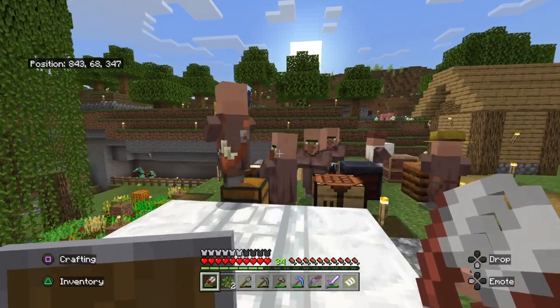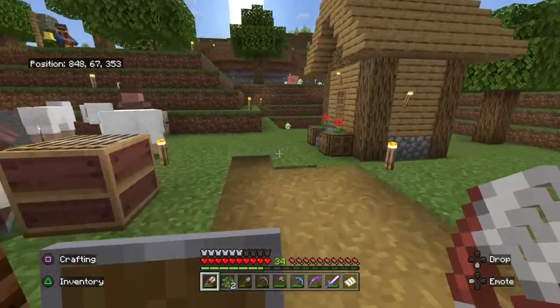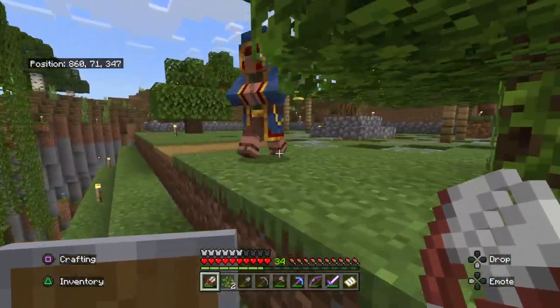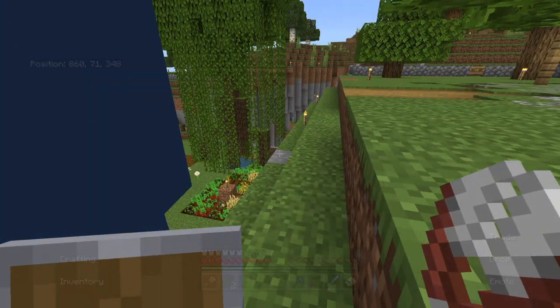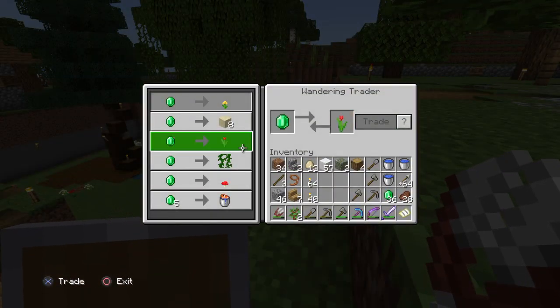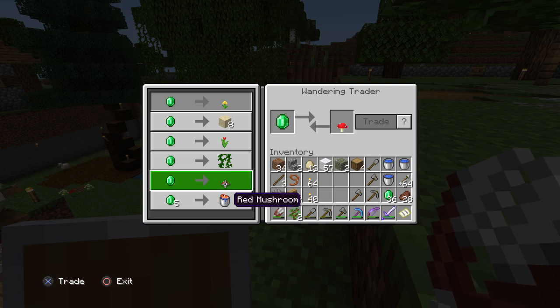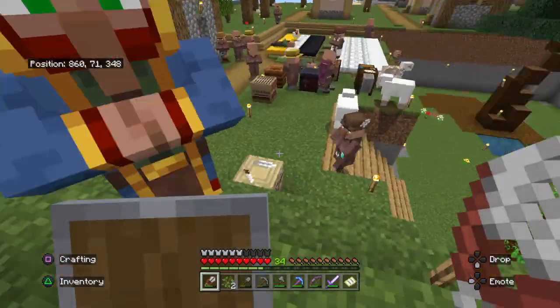Unless I go back and show the lava workstation — but I can always build another one and maybe do another video. I just want to see what this wandering trader has — a bucket of fish, a red mushroom. That might be good because I don't have any, I need to go get some.